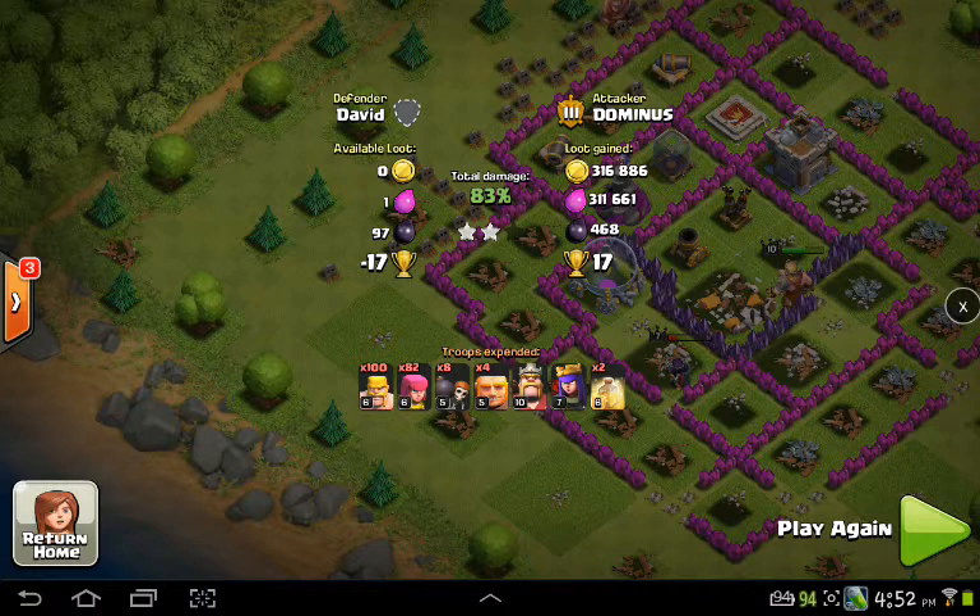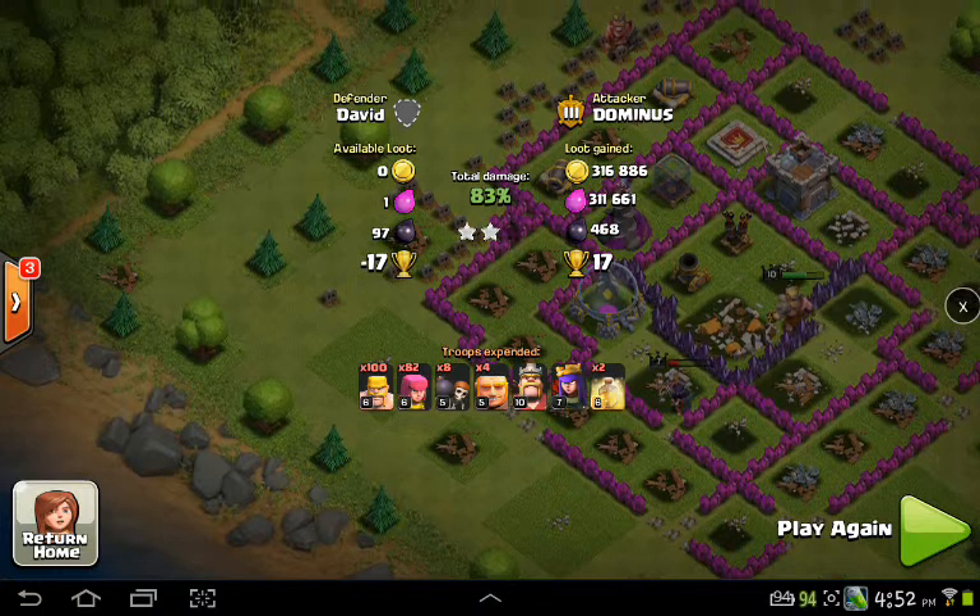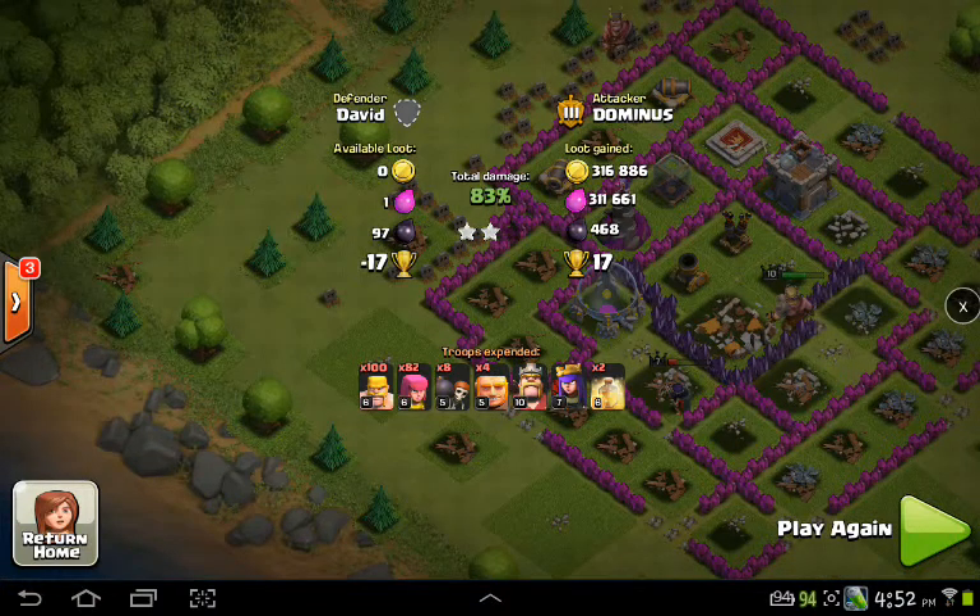Look at the troops I used — I used basically low-level troops. Yeah, they're kind of high in level, but if you learn how to do this really well you can make a lot of money really quickly. Just make sure you're in the right trophy range — I say between 1150 and 1400. If you're looking for dark elixir you'll find less loot, but you can go all the way up to 1600. That's where the really good money is for town hall eights, nines, and below.